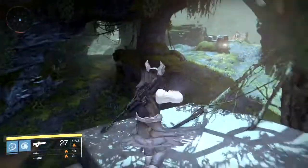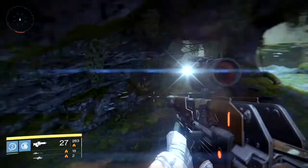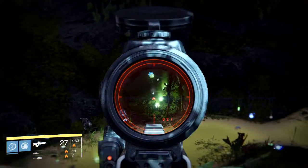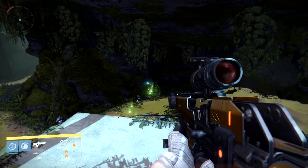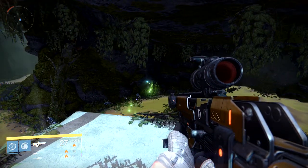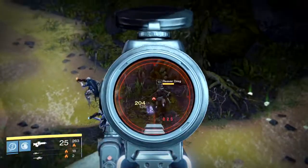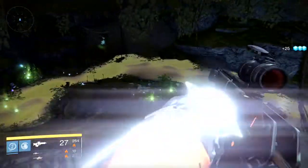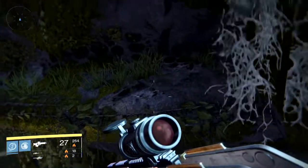I did this loot cave a while back, doing it in that section over there as a three or four piece loot cave. Now we're gonna do it in this location — it's only a one-piece loot cave. I've been doing it for a really good amount of time and got a bunch of green engrams and one blue. I know some people already uploaded this but hey, let's give it a shot.